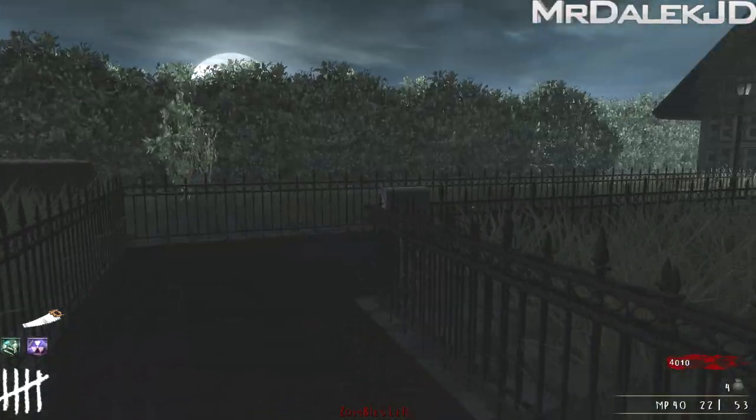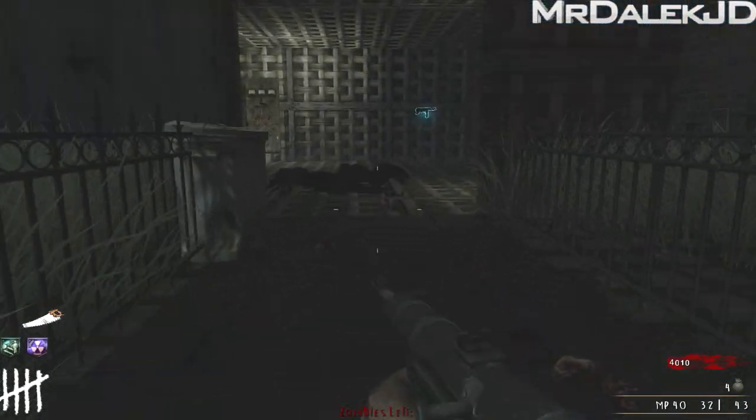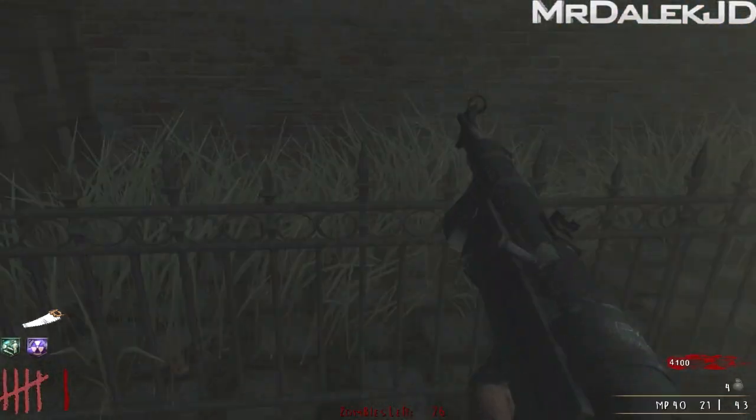We got our first perk bottle and it is PhD Flopper. The thing I found on World at War is PhD Flopper doesn't work. If you haven't seen me use PhD Flopper before in a map, you will see me use it in this one, where it doesn't do what you'd think — even when you shoot yourself with a ray gun, you still take damage with PhD on World at War. It's flawed.